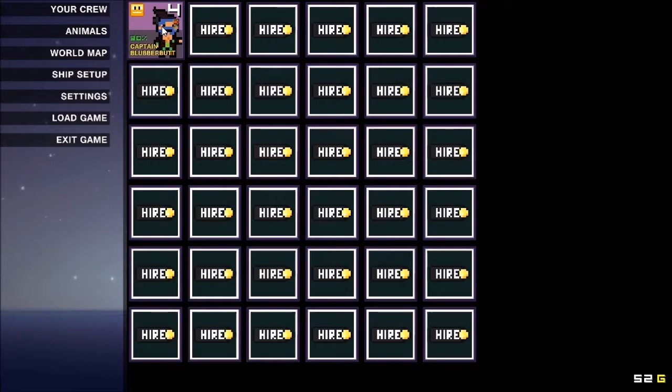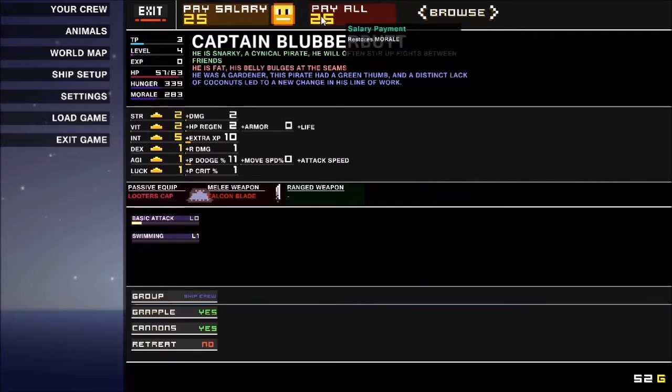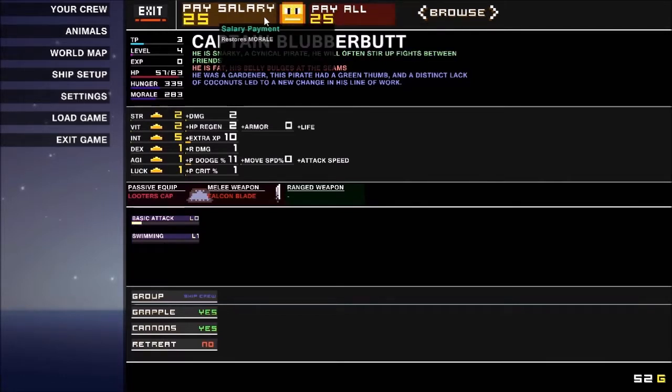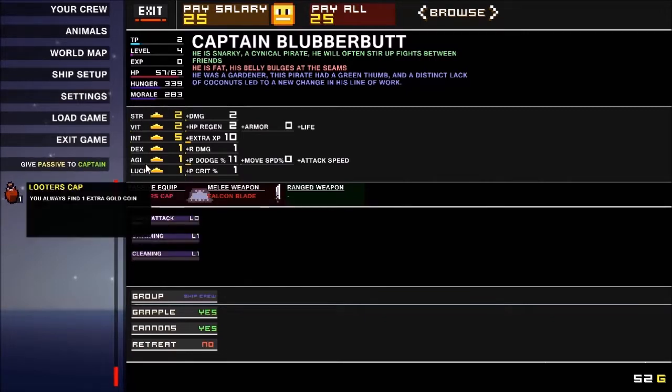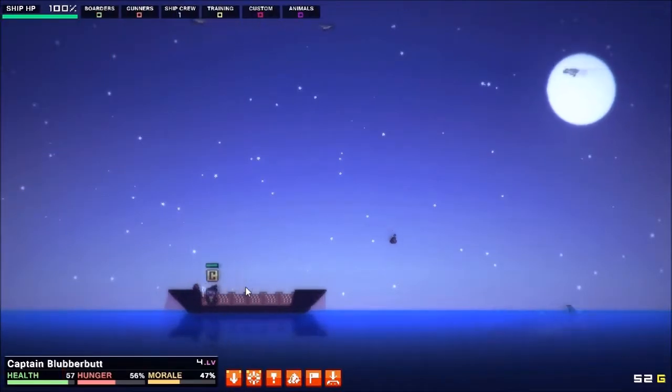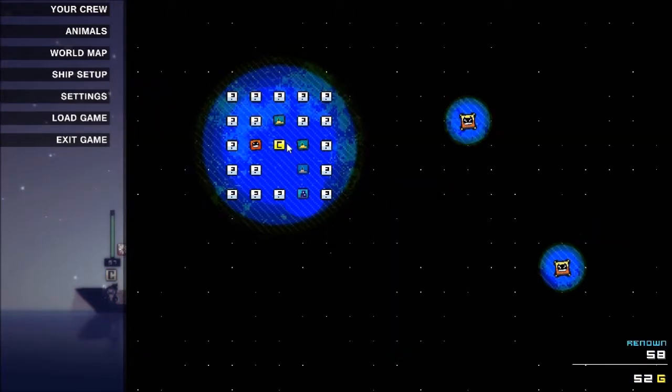Pay salary is an option but you want to use that as a last resort because yours has a lot more ways to go higher. Everybody else when they get low, you have to use items to try to save them, bring them to a tavern, or pay their salary. When you have so little gold this is pretty taxing. Let's go use the cleaning skill. There you go — now I have the passive ability. I'll just toss all this crap out, and that helps your ship.